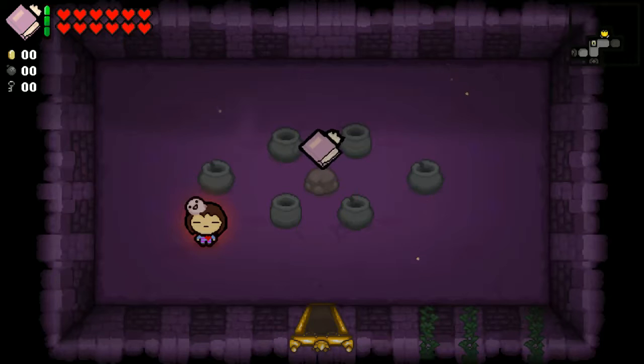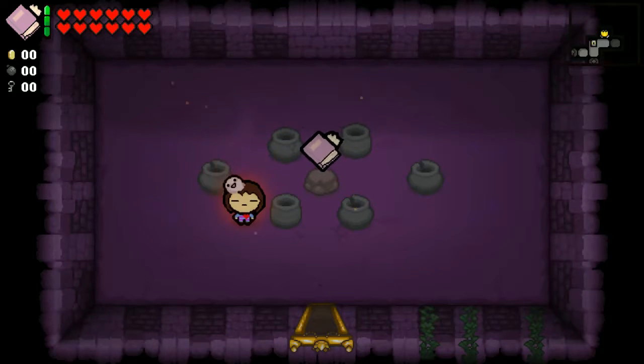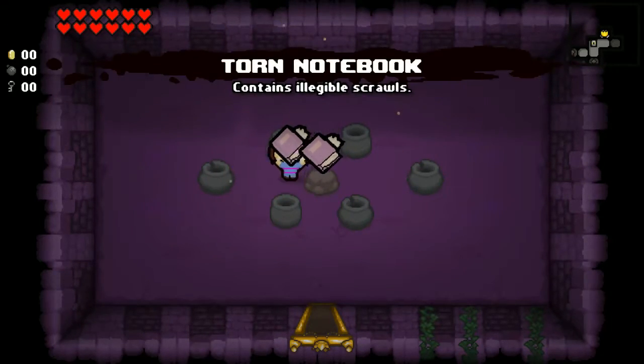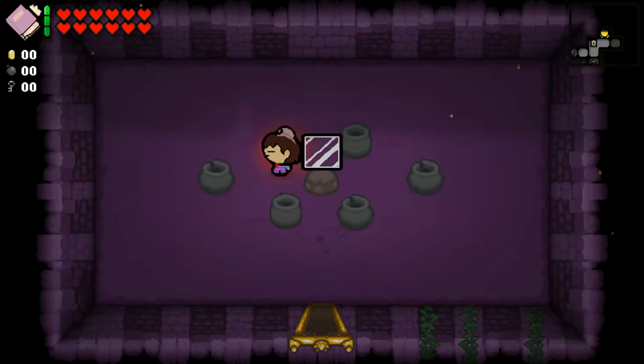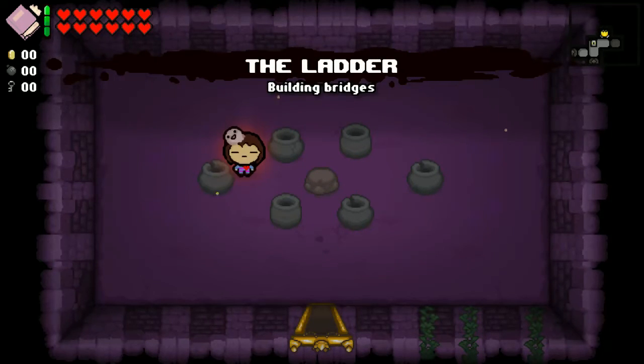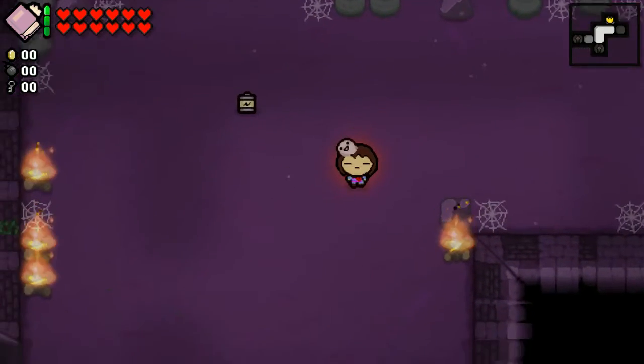Next item is the Torn Notebook, which behaves like the Book of Shadows. It says it's got illegible scrawls — if you've played the game, you'd know this is Mettaton's notebook. Then there's the Ladder, which looks kind of like a window pane. Basically it just goes over holes — you know how the ladder works.